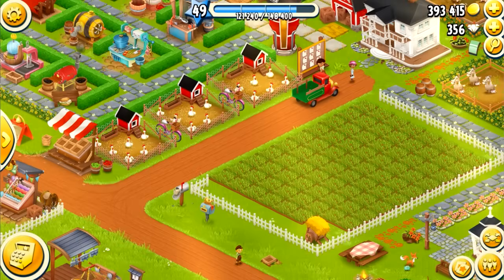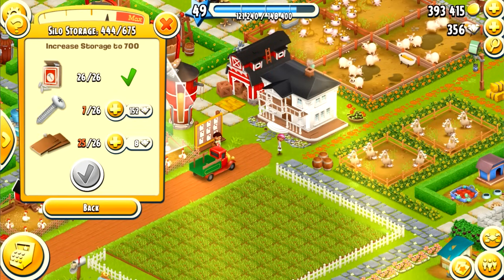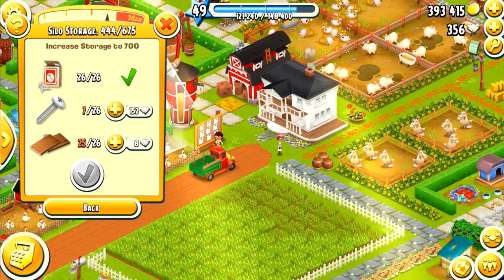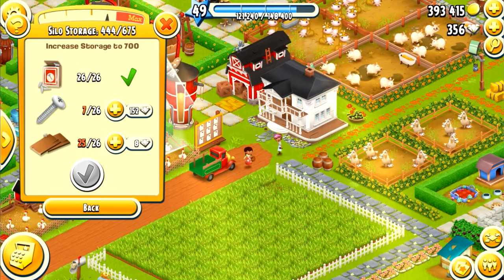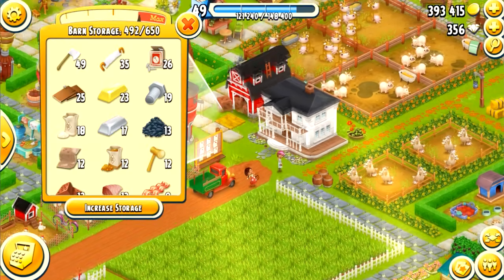Then I go to my roadside store and sell the wheat for one coin — it sells fairly quickly. Doing this I got a lot of things; I recently upgraded. Here I have a lot of nails already and the wooden bolts are building up, screws not so much. Sometimes as a player you get one item a lot less than the others — I have that with screws, as you can see.